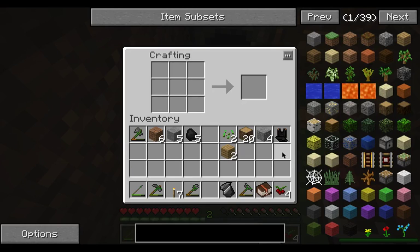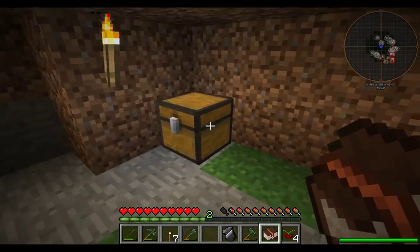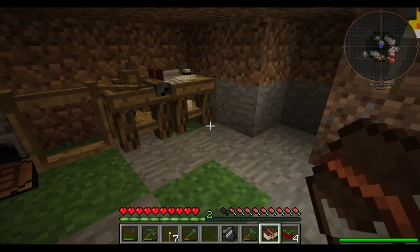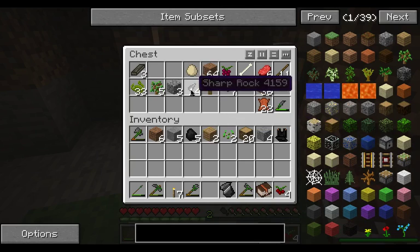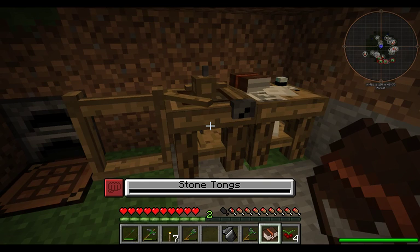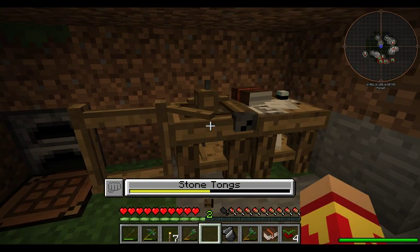We don't have repair kits at the moment. That is a 10 harnessery in order to study it. Tongs — we need tongs. It's never good to pick up hot metal with your bare hands. So if I remember correctly, it was there, there, and here. Tongs — we make them with our hands.